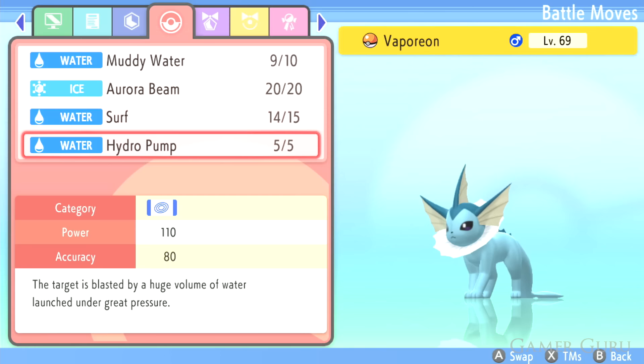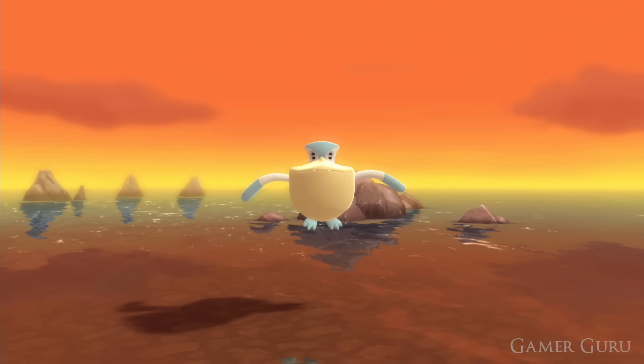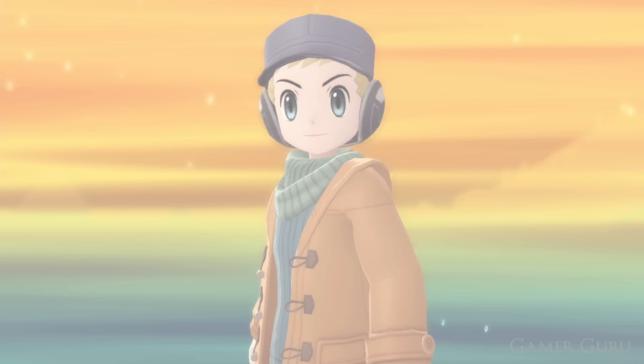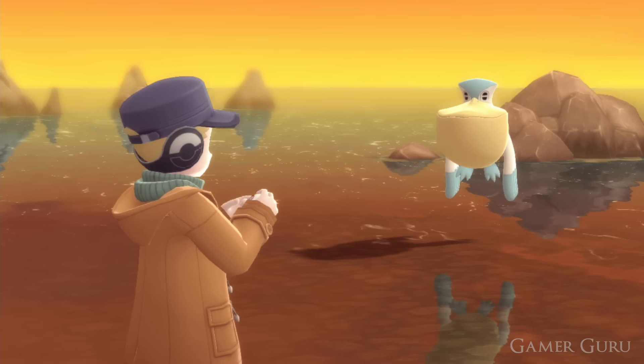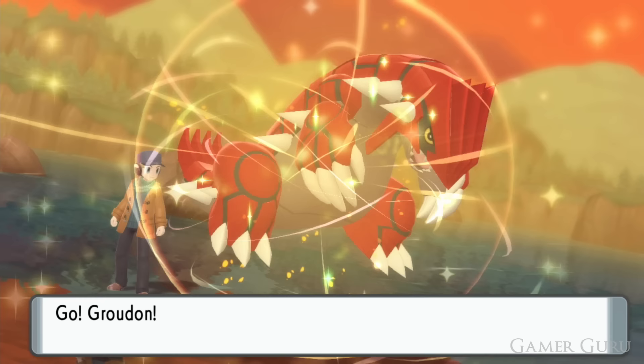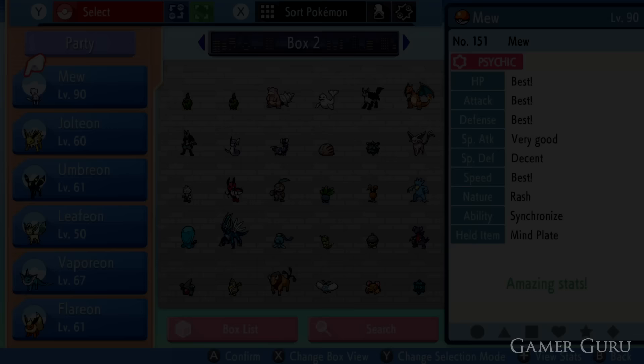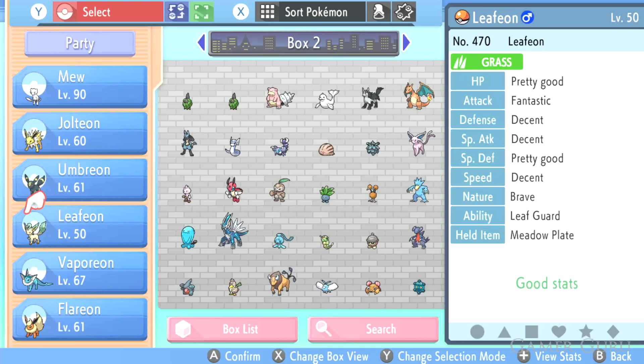There's a special animation they've included in these versions. At the start of a fight, sometimes the camera pans over your own character before showing the enemy Pokémon. When you get this animation at the start of a wild encounter, definitely try to catch that Pokémon, as it means it has at least 2 perfect IVs. We'll go in-depth on what IVs are later in this video, but for now just associate high IVs with high stats in that category.